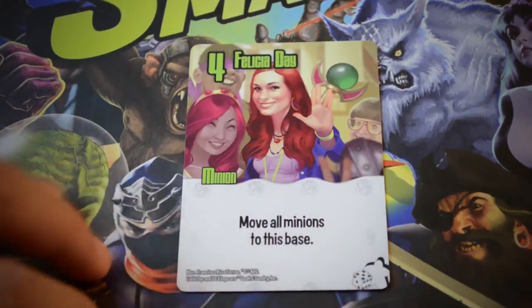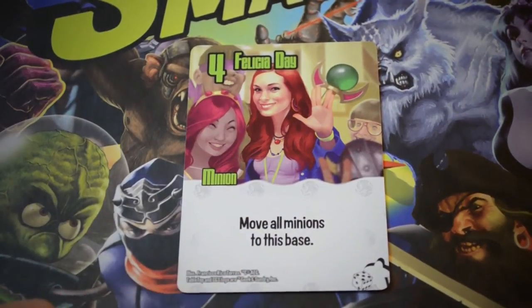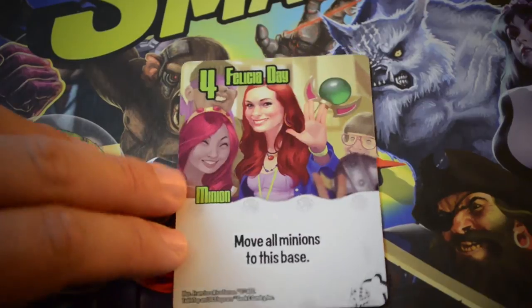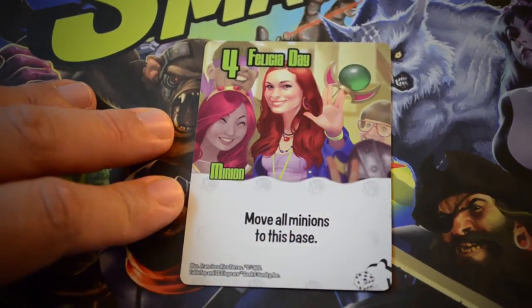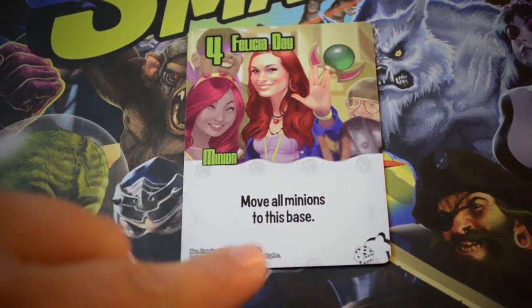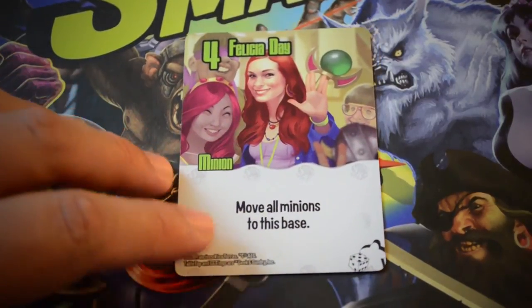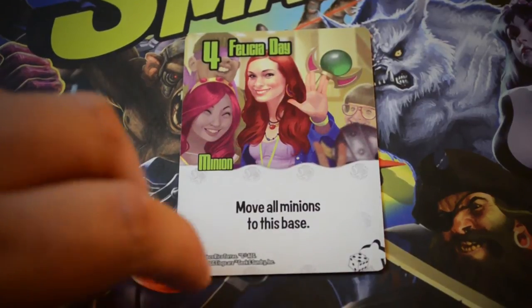We have a power-four Felicia Day. It says: move all minions to this base. So Felicia Day has a very inspiring presence — everywhere she goes, all the geeks want to be. Not just the geeks, though; it's all minions. So every player's minions are going to move to the base where she is deployed. It could have a lot of really interesting shenanigans within this set.